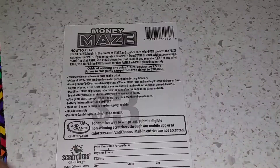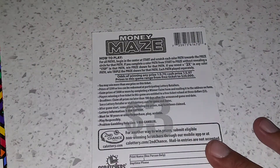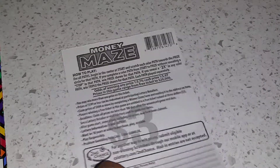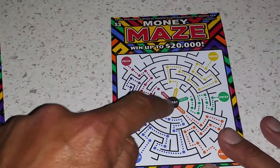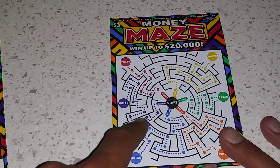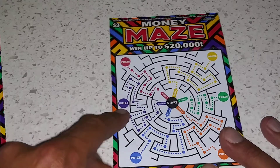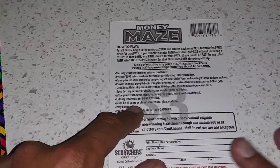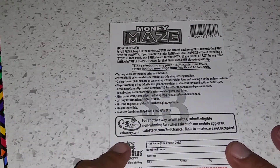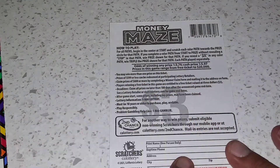See how this game plays — follow the path from start all the way to the prize. It's pretty much like Pac-Man. Each one of the paths, you got one, two, three, four, five, six paths. You just follow each path, try to get all the way to the end prize, and once you get that prize you win it. The odds are one in 3.74 for any prize and one in 5.97 for any cash prize. The prizes range from a free ticket all the way to that $20,000.